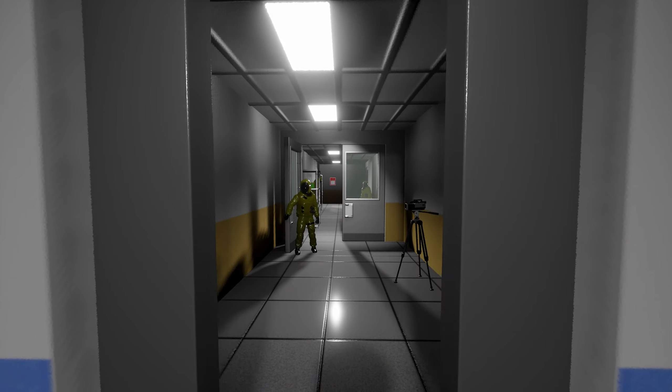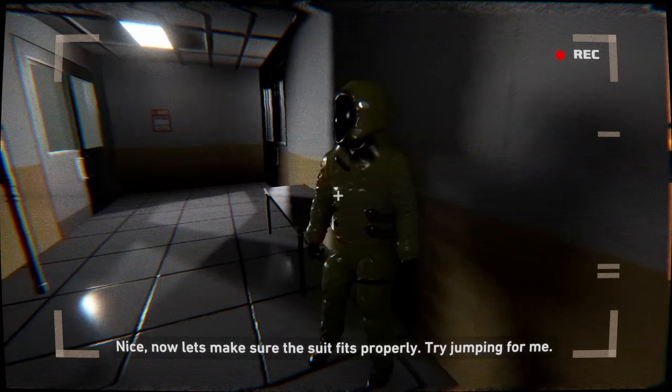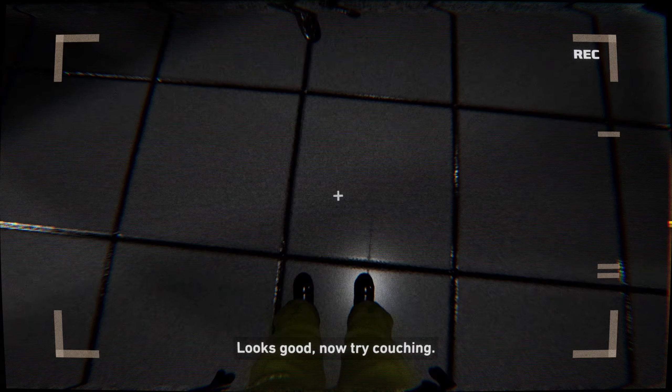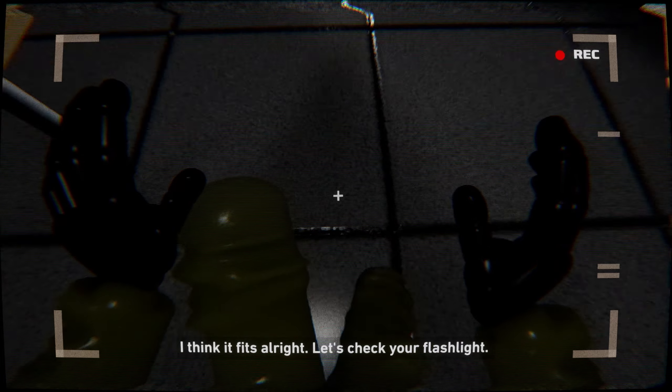Hello, fellow hazmat worker. We must be the new guy. Yep. Oh yeah, I guess they would do documentation down here. Go ahead and grab your suit, move on to diagnostics real quick. Oh, I don't have the hazmat suit on yet. Alright, here we go. Nice. Let's make sure the suit fits properly — try jumping. Looks good. Watch out for vouching. I think it fits alright.